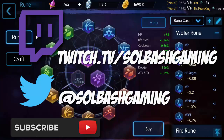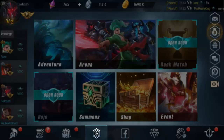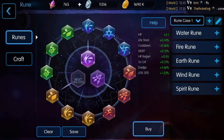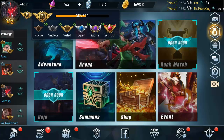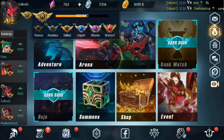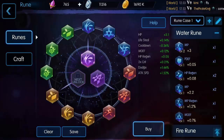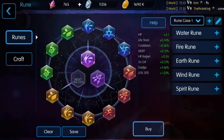Runes are what we're going to be talking about. Here is your tab — I'll highlight it for you. Go into it and you can see there's a lot going on, which might be a little confusing at first. In the beginning you don't have all of these unlocked — I still have one more to unlock, which requires Skilled Veterancy 5. You have three water runes, three fire, earth, wind, and spirit, so each element has different categories.